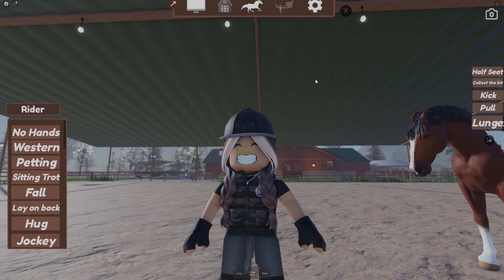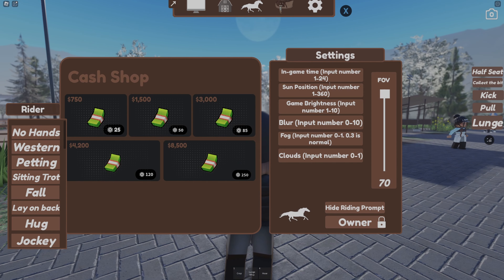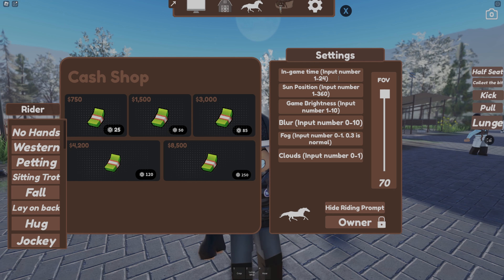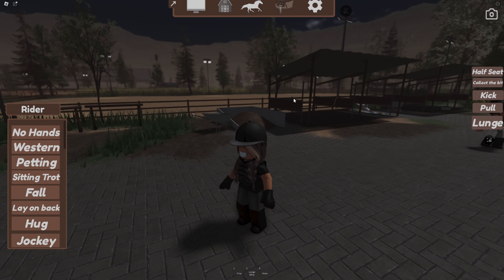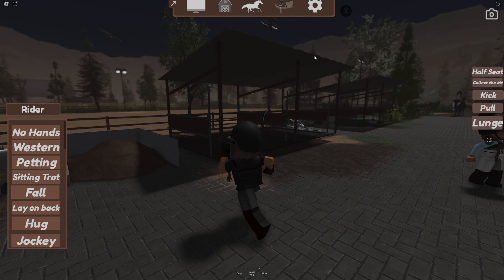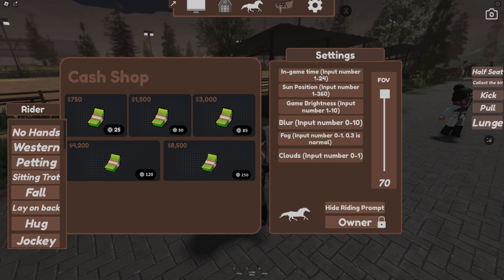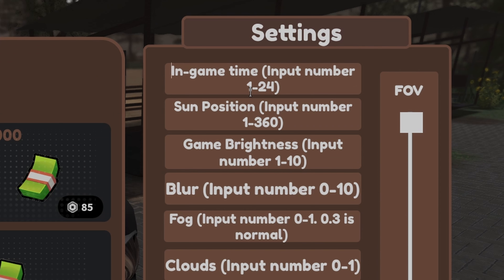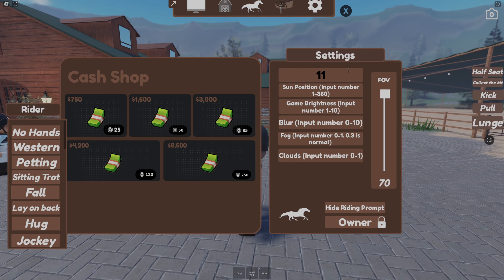Now for number three: the day settings. In the game settings there's an in-game time which goes on a 24-hour clock. If you put 24 it will be midnight — really dark. If you put it back to 11, it'll be 11 in the morning.